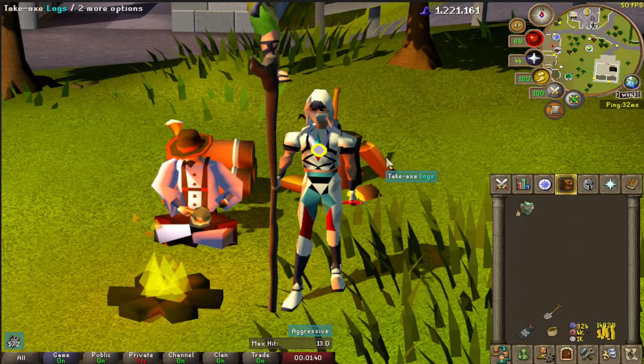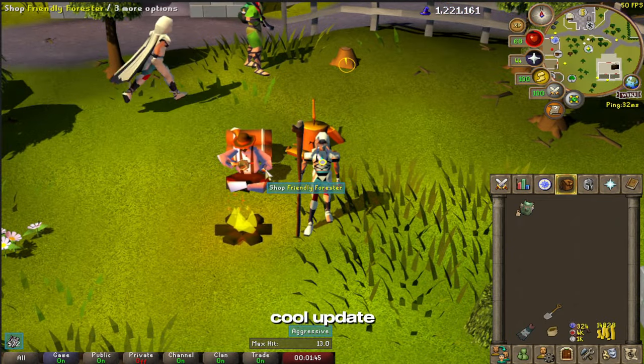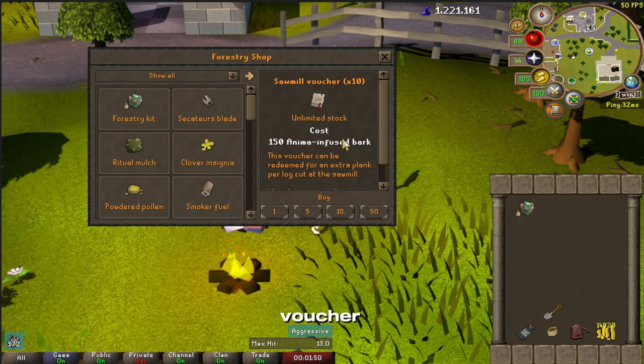Forestry 2 just dropped recently and it's a pretty cool update. We got bonfires, but one of the cool items I want to show you is this sawmill voucher. It only costs 150 anima infused bark, which you get from doing almost all of the events while woodcutting.